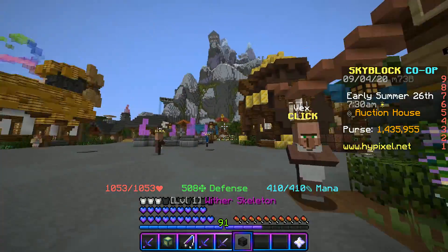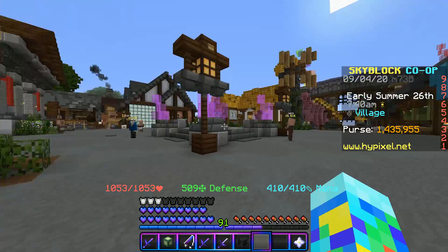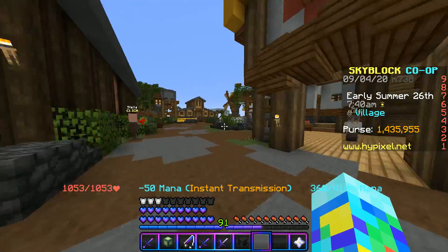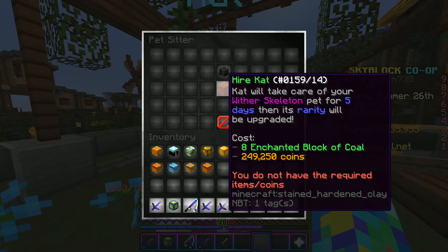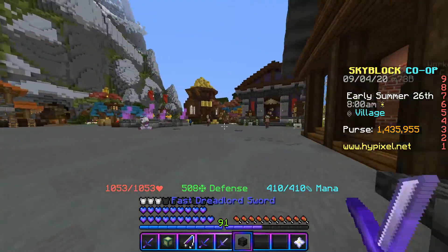So I already have one, but 349,000 for the epic. Then if I go to upgrade the pet via Cat, I can see it costs eight enchanted blocks of coal and 249,000 coins.